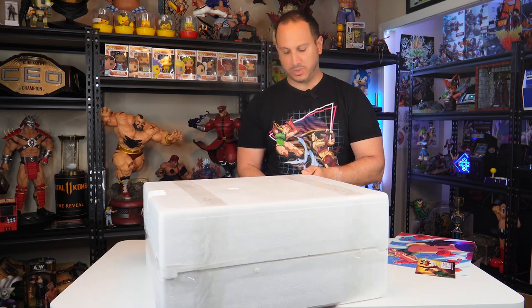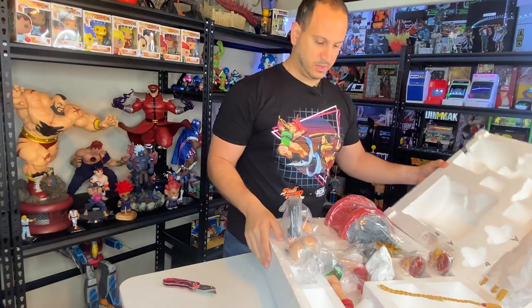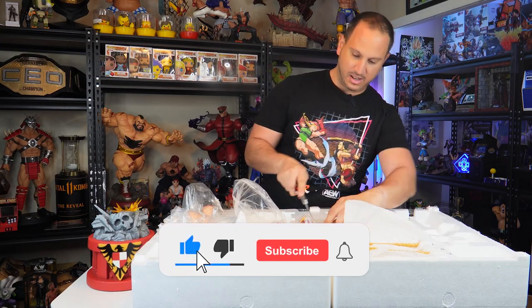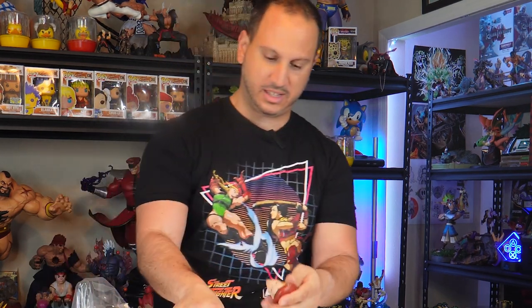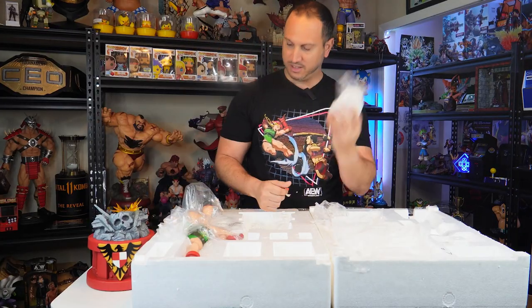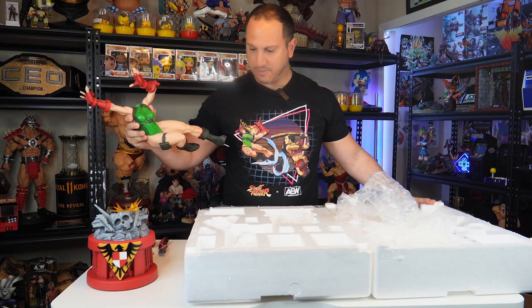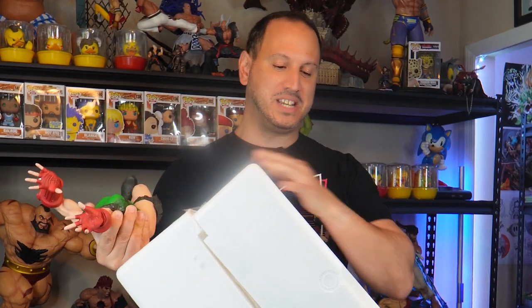This is part of the collection PCS has been doing with Street Fighter characters over the years. Next, I believe they just started coming out with a new Blanca one. Beautiful — so nice. This is the base of course. You always want to check these boxes because there's always hidden stuff — this is probably going to be additional pieces to her body. Looking like more hair pieces. These little ones are actually for her hair piece up front, so very cool detail. She's probably in mid-motion doing one of her special moves.